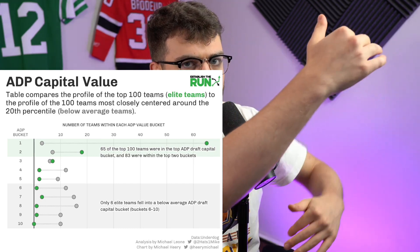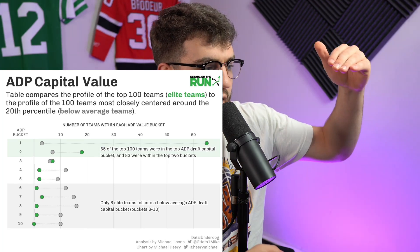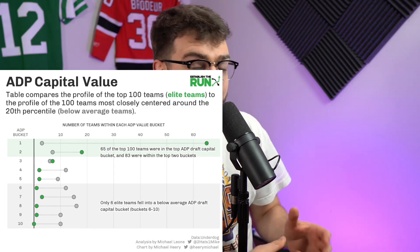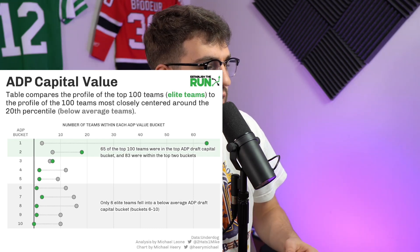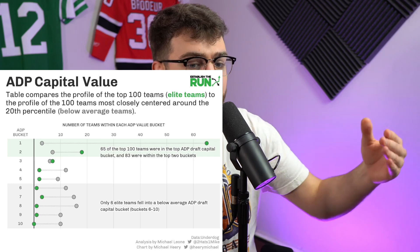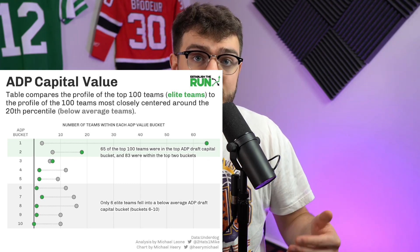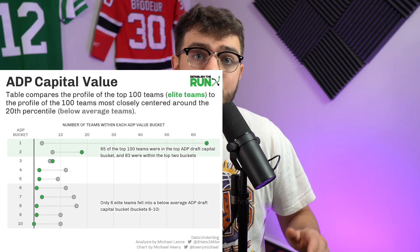He bucketed teams by ADP value — bucket one means loads of ADP value, lots of players drafted well past their ADP. 65% of the top 100 teams were in the top ADP draft capital bucket; 83% were in the top two buckets. Only 6% of elite teams fell into the below-average ADP bucket. The best teams routinely draft players way past ADP and scoop up value — humility, drafting players at a rare price.